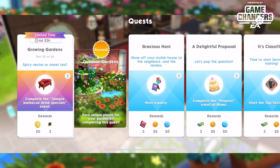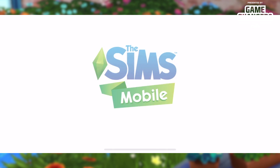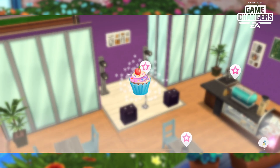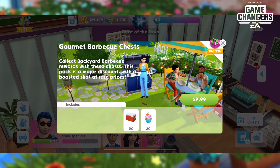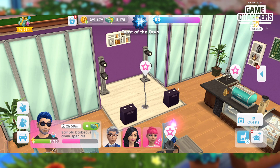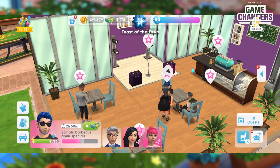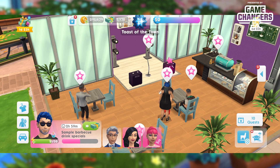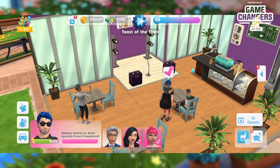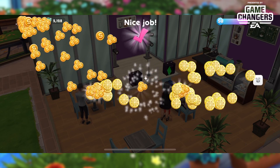Part twenty-two: complete the sample barbecue drink specials event. Click on a lemon slice and travel to the event, then speed it up. A gourmet barbecue chest appears for $9.99 — you get 20 chests and 30 cupcakes. Honestly, if you have to choose between that and the limited time offer, I'd go with the limited time offer first because it has really good hair.